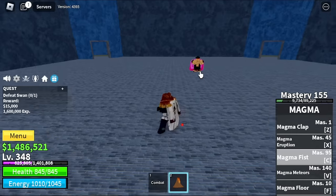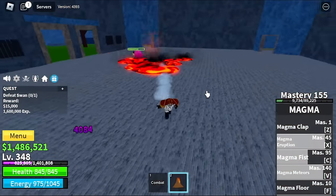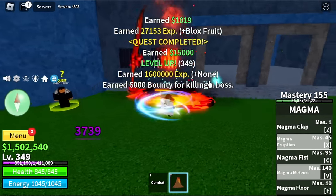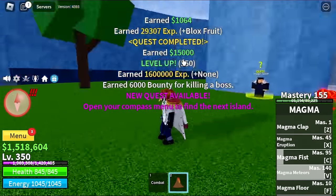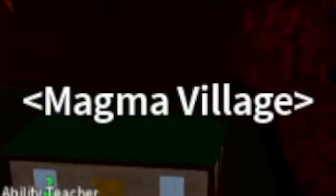We've unlocked our V skill — the Magma Meteor. Guys, the damage of this skill is really high. So guys, we've unlocked all our skills now: Z, X, C, V, and F. Next up, once we reach secondary, we're going to awaken all the skills. Here are the stats: Blox Fruit 750, melee defense 150.